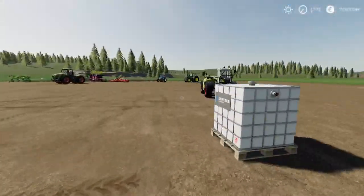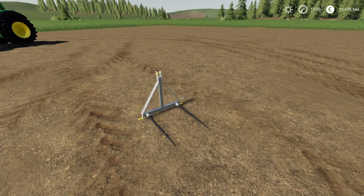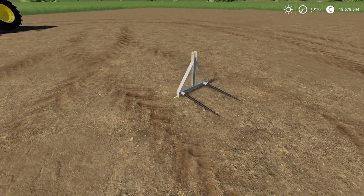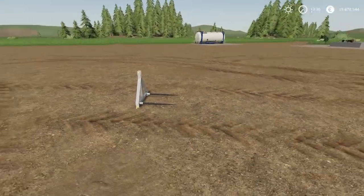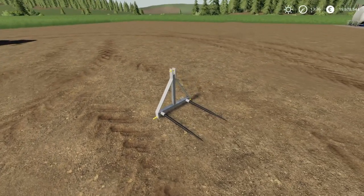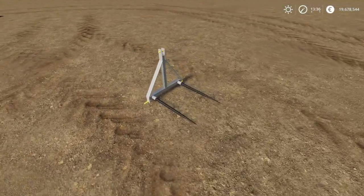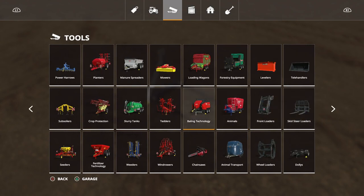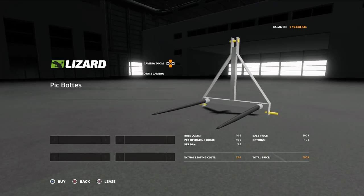Moving on — apologies if I appear to be rushing through, I'm trying to get through them all. This is the Pick Bottes bale spike by 76 Max. This is a three-point link bale spike — not a front loader one — it spikes bales and picks them up, attaching directly onto the three-point link so you've got up and down movement. There are also load of different adapters available in the CSD pack in the mod hub. You'll find this under bailing technology: 500 to buy, two slots, by 76 Max, no options available.